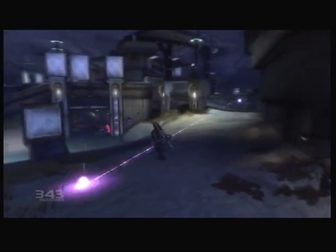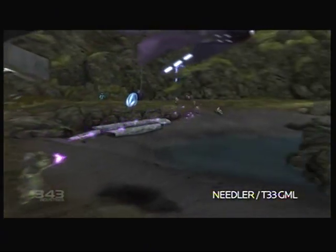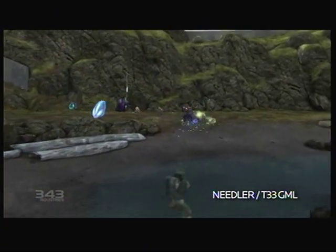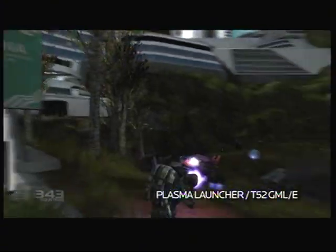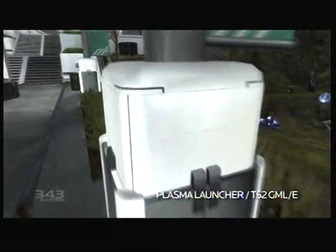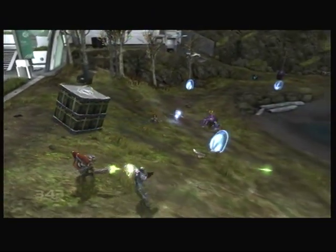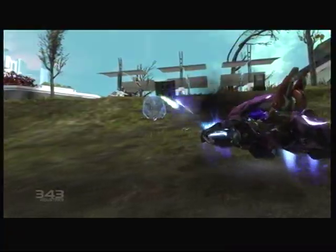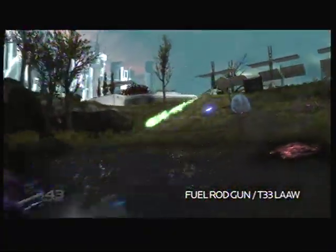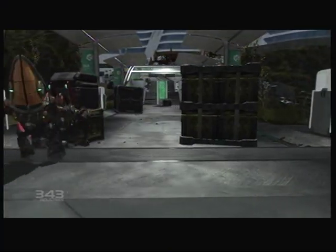The needle rifle: a single-fire weapon with incredible precision — three shots on an unshielded opponent will end their alien lives with explosive efficiency. Using the standard needler sidearm, similar effects can be achieved with slightly less accuracy. The plasma launcher fires projectiles which home in on both infantry and vehicle targets; though engineered for distant targeting, in the hands of a trained soldier it can have devastating results up close as well. On the other side, the fuel rod cannon sacrifices general accuracy for effectiveness, stomping out enemies alone or in bulk.